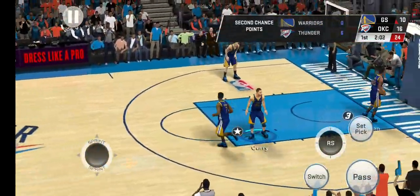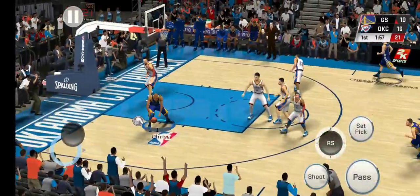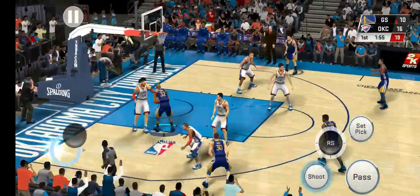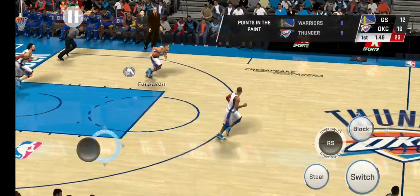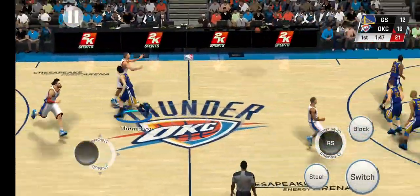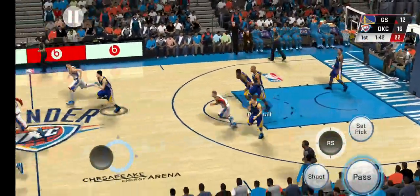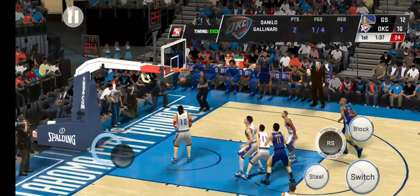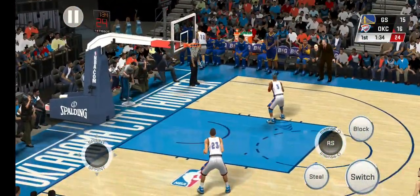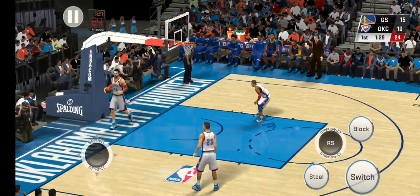Takes it into the top of the key and hooks the layup. He plays it up and banks it in — the defense left him just a little window and he ducked in for the layup. Terrific job. Curry sinks it — what range from outside. They're getting a bunch of their points outside the paint. Three of their last five buckets are from three-point range.